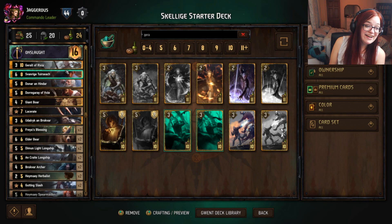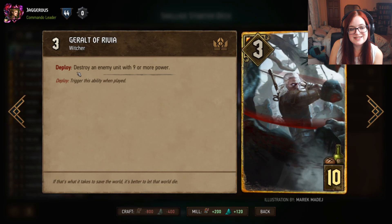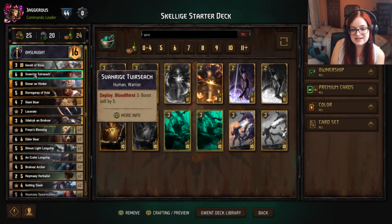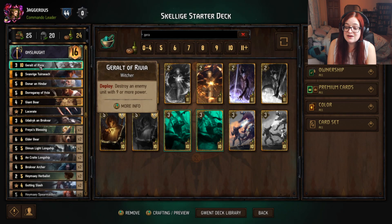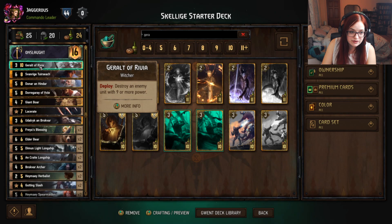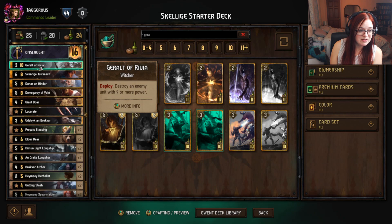We have Geralt of Rivia in the deck — Geralt is in every starter deck. What he does is destroy an enemy unit with nine or more power. Occasionally your opponent won't have units of nine or more power, so do think about holding on to Geralt or not depending on the deck you're against. For example, against Nilfgaard without a unit boosted to high value, you might have a hard time finding value with Geralt.